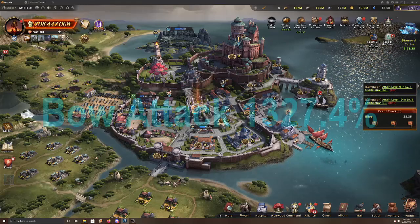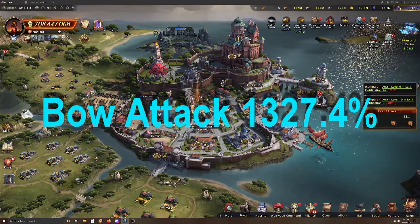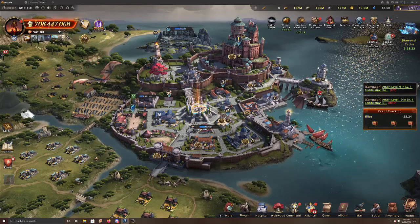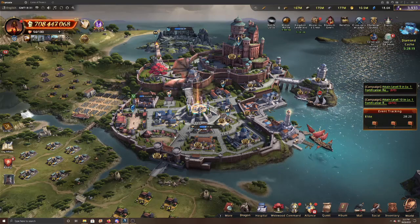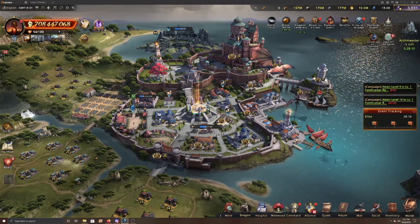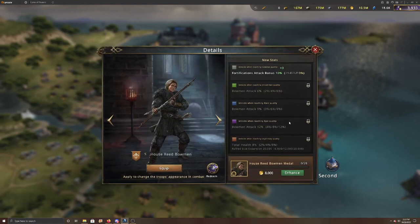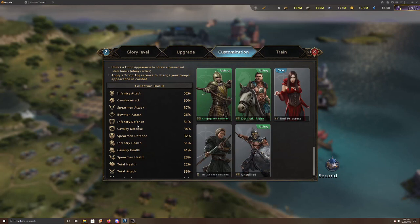For total bow attack from bow-specific stats, you're looking at 1,327.4%. Subtract about 40% for the total attack portion already counted in Theon — but that will still be added through total attack anyway. One place I forgot to mention is troop appearances. I already have bow attack at 26% there, and I'm only missing the House Reed Bowman appearances, which would add 6%, 9%, and 12% — that's 27% more.